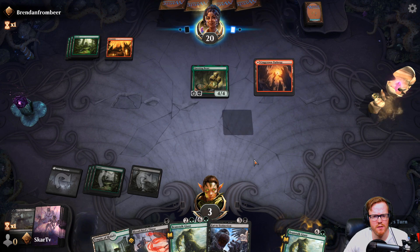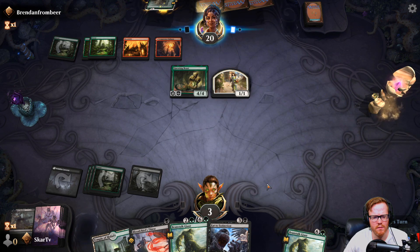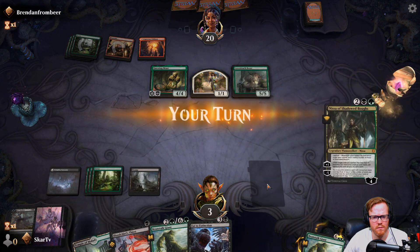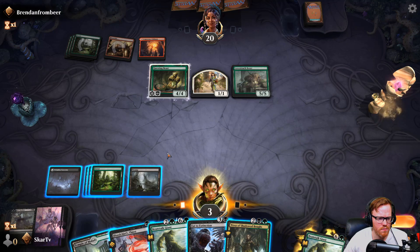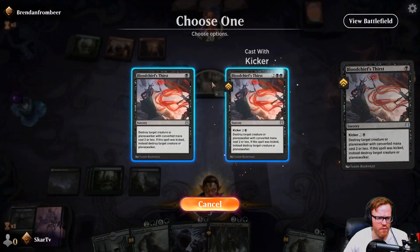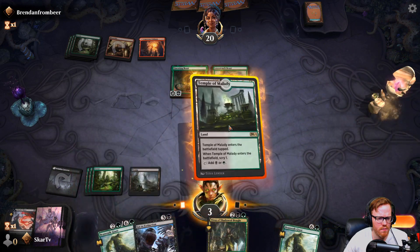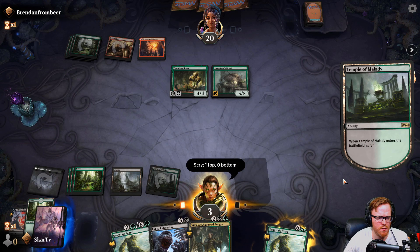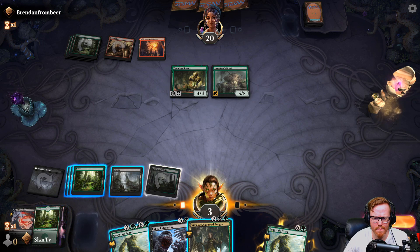I know it's a Questing Beast in the land — it's crazy. We'll get rid of that so the Questing Beast can attack. We'll say go with that. And yeah, it's a whole pass — like 'oh, this guy's got spot removal.'